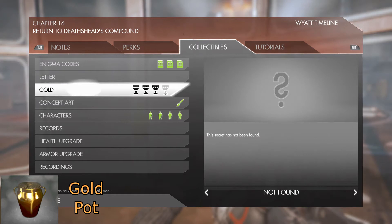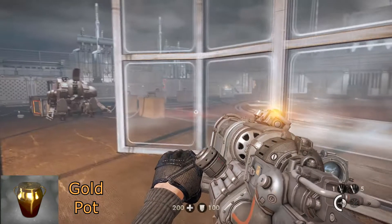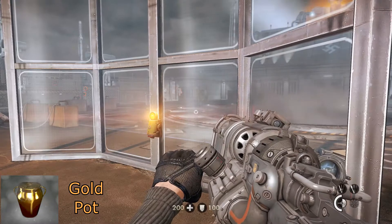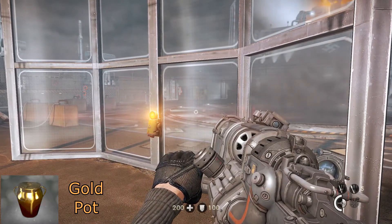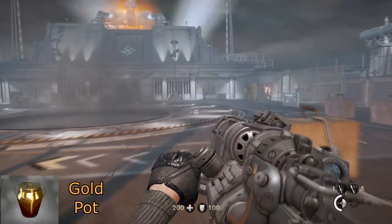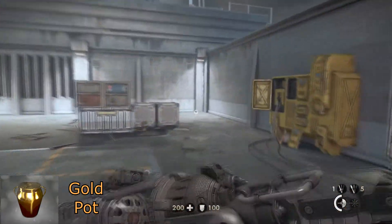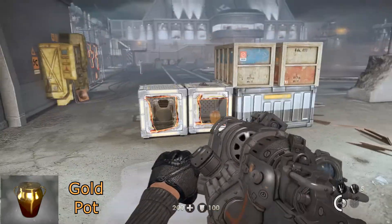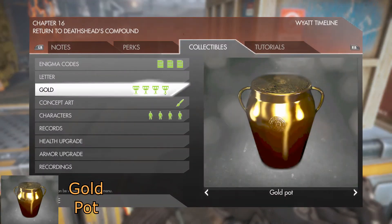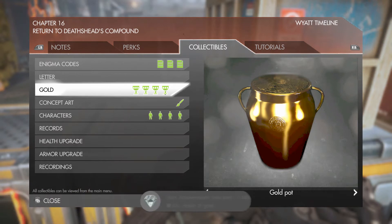For your final gold item of the chapter and the game, if you've been following along, once you have completed the first two phases of the last boss — once you've defeated the robot and the big robot — head to the back right corner of the entire arena and in this box here on the right, along with a couple of grenades, will be a golden pot, which should finish off all of your gold items and unlock the Heart of Gold achievement.